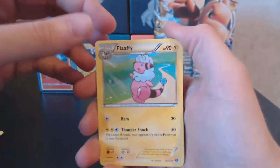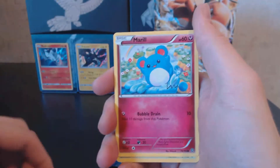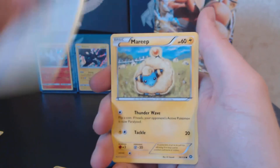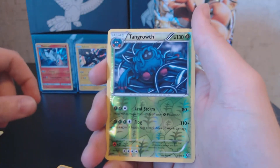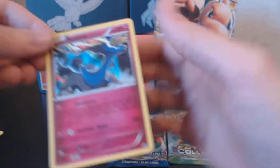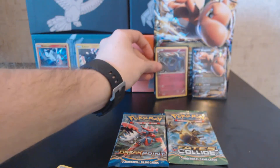Steam Siege Pack 2: we have a Flappy, an Ambipom, a Lampent, Meryl, Yanma, Fletchling, Reap, Drifloon, the Reverse is a Tangrowth, and we have a Xerneas Holo Rare — that's pretty nice. Going to stick that in a sleeve next to Dragonite.